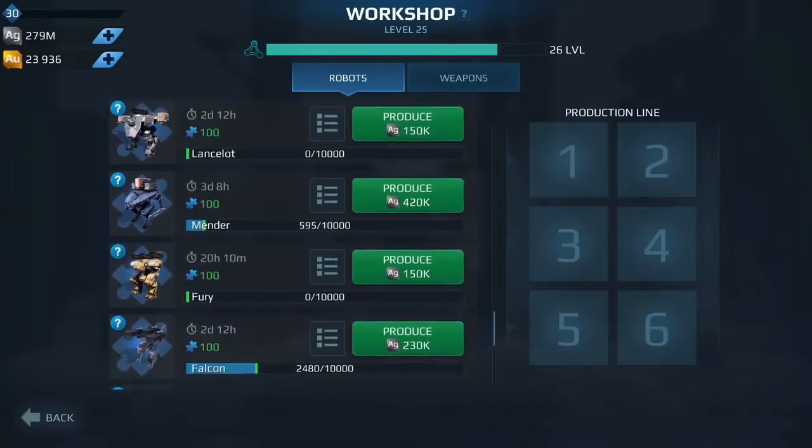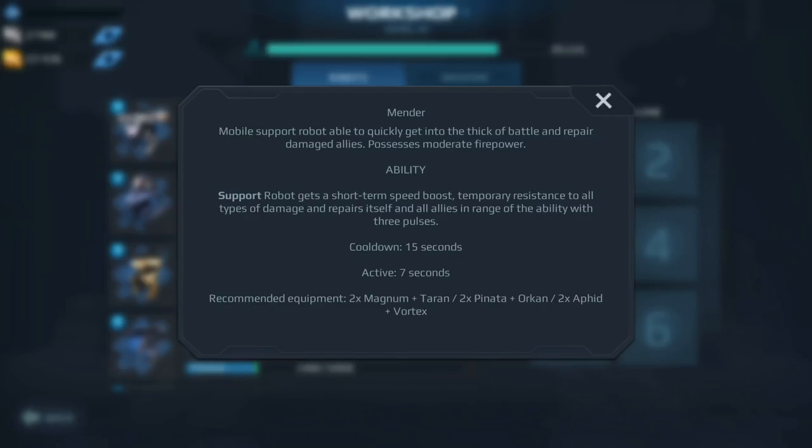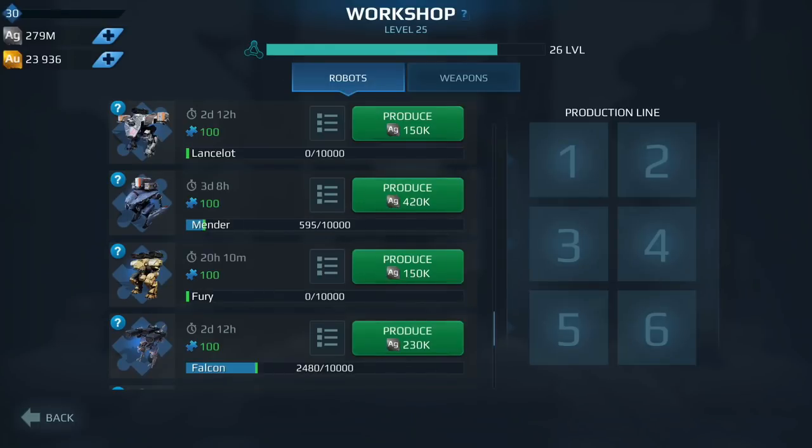Next we have the Mender. The Mender is one of the only robots in the game, other than the Weyland, that can heal itself and its teammates. If you're looking at the corrosion weapons, this might be worth getting just to prepare yourself. Definitely a robot I would get and level up — it is really strong right now. I run it in my lineup and I'm very happy with it running a Corona and Halo, and it works great with Gust and Storm as well.